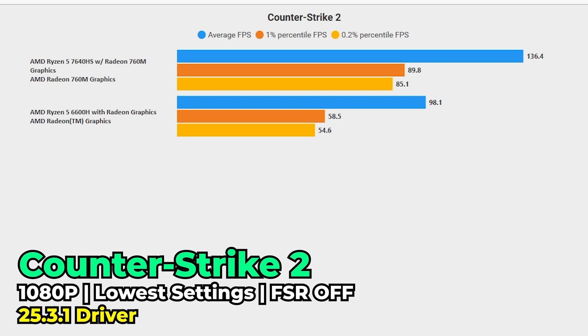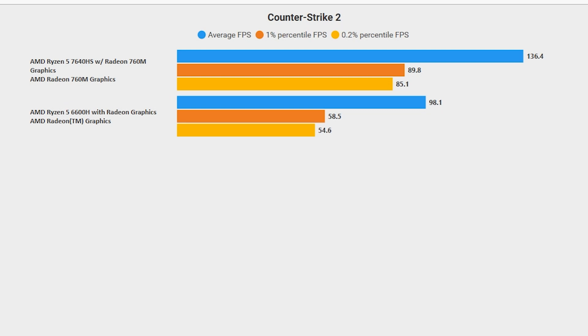Counter-Strike 2, the most popular game on Steam, was tested at the lowest in-game graphics settings. I manually disabled FSR, which gets turned on automatically with the lowest graphics preset, so no FSR was used here. Both systems give a great result, putting any Vega integrated graphics-based system to shame since RDNA-based iGPUs have aged far better. Still, there is a gain going with the 760M — the 660M gives about 72% of the 760M's performance. The 1% lows and 0.2% lows also show great results, turning an already very playable experience into a much smoother, more consistent, higher refresh rate gaming experience.